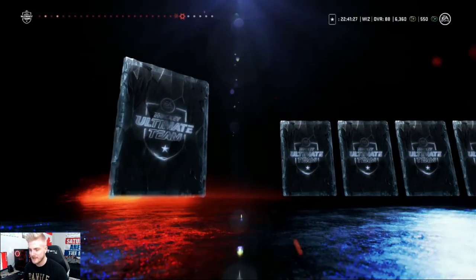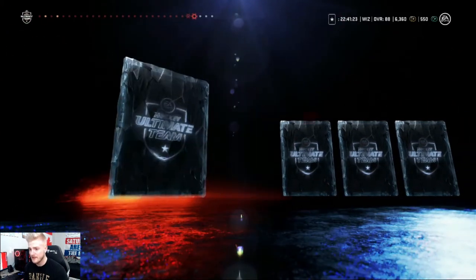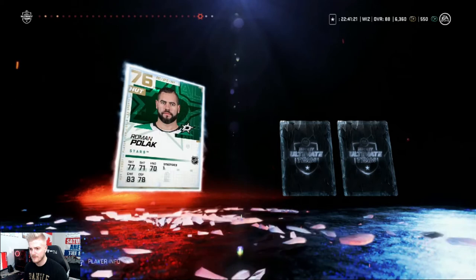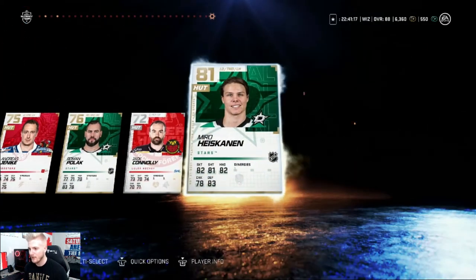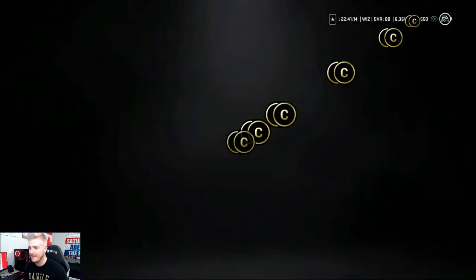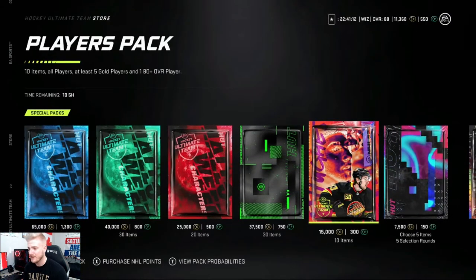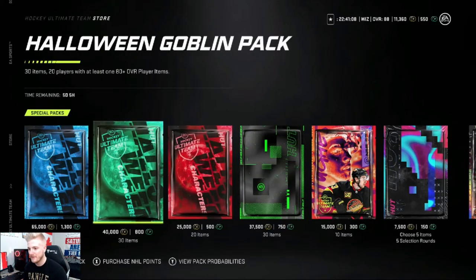Going down the list we're not seeing very much of anything. Finishing it off here — Miro, his good 81 overall. We're getting absolutely nothing boys, nothing at all. 5,000 coins — the best thing we've pulled today.